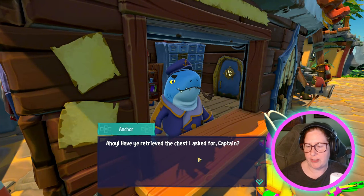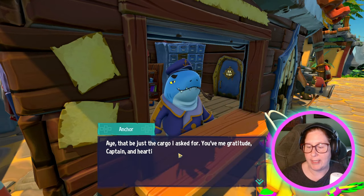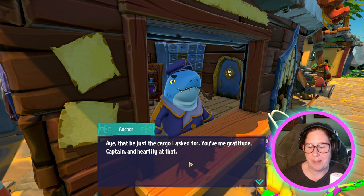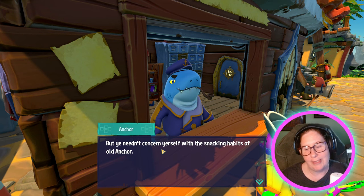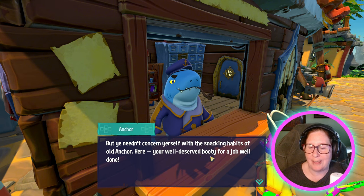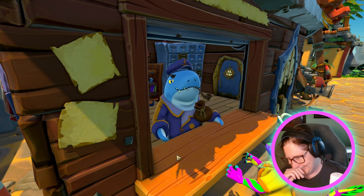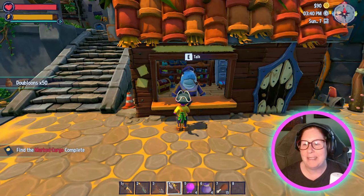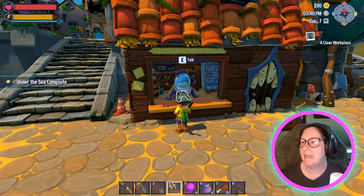'Have you retrieved the chest I asked for?' I have something for you — yes, here you go. 'That's just the cargo I asked for. You've got me gratitude, Captain.' What's in it? Saltwater taffy — my favorite kind, hard to come by these days. 'Here's your well-deserved booty for a job well done.' Please tell me it's money. Under the Sea complete — oh, I did get money! Yay.